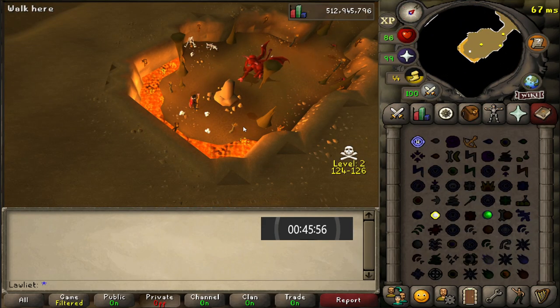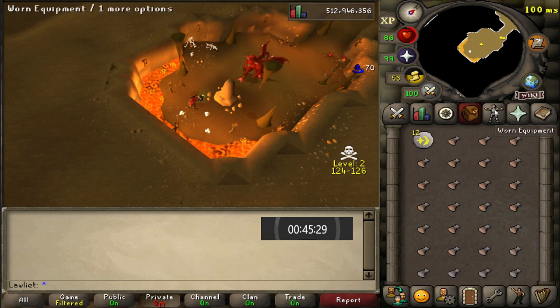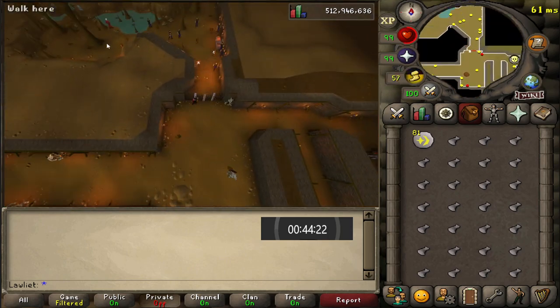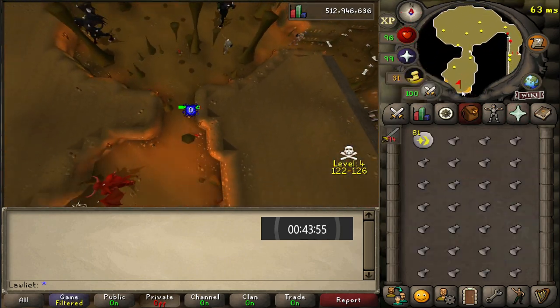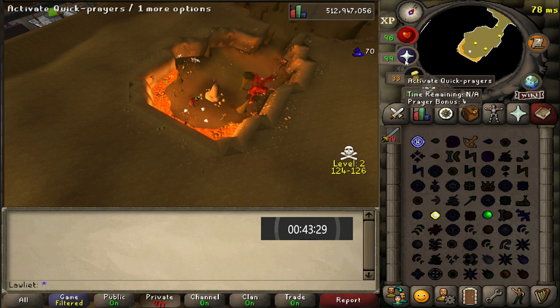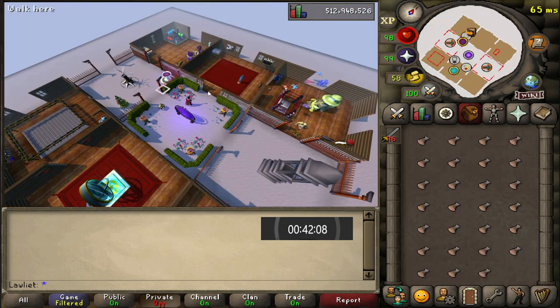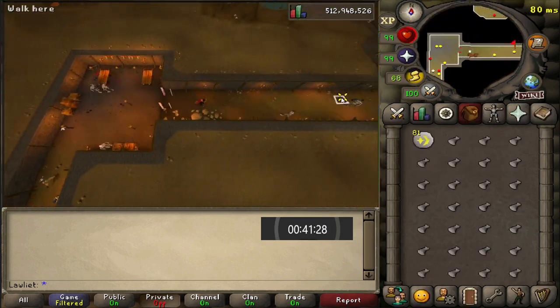I think you're wasting more time by doing that, but it shouldn't be too much of a big difference. As you may have noticed already, we are running through the chaos druids, and you might want to go around them if you don't have protect mage on. They do cast the entangle spell or snare spell — whichever one is the lowest level one.